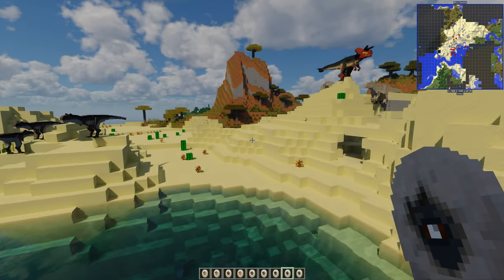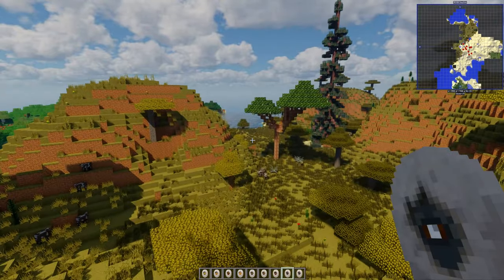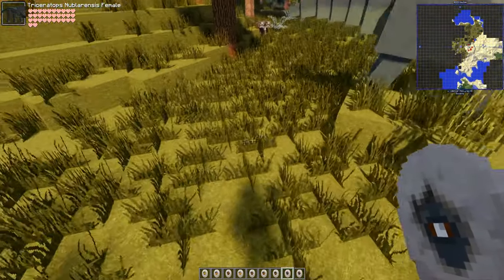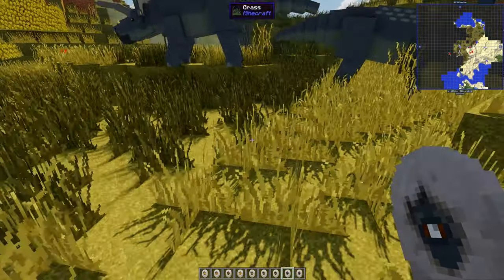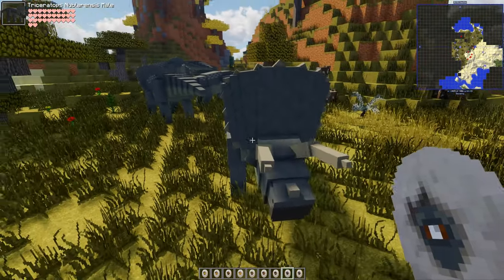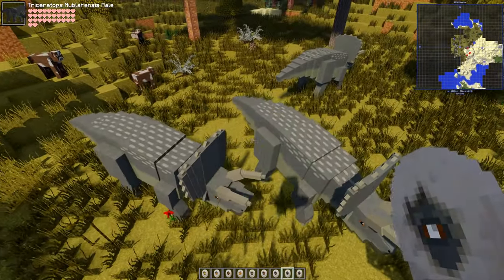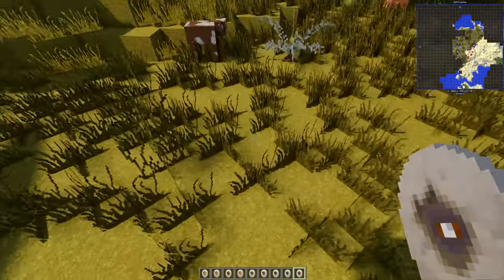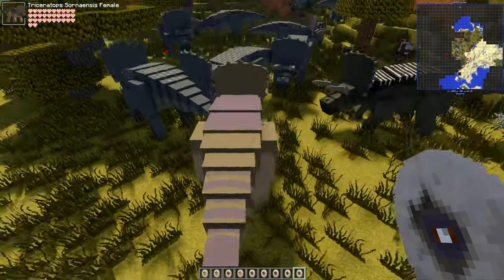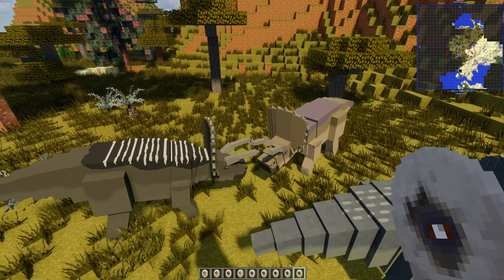Triceratops Nubilaris — there's a female and a male, though the difference is subtle. There's also the Sorensis version — that's the famous one. Sorensis male and female — look at those! Aren't they good? We've also got prehistoric nature trees spawning in since I've got that mod in here.